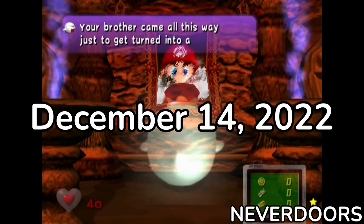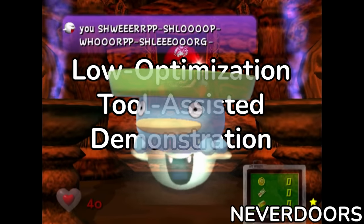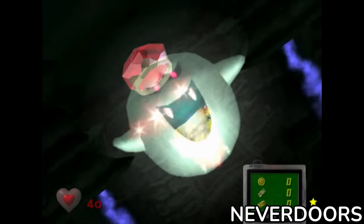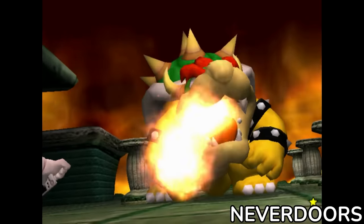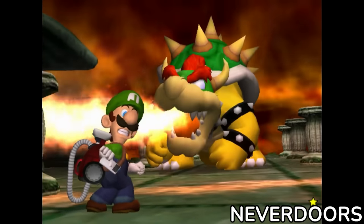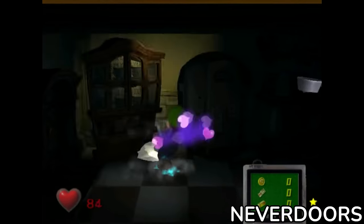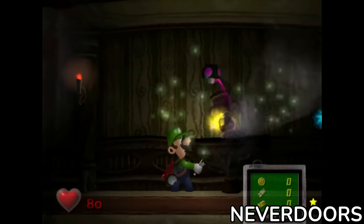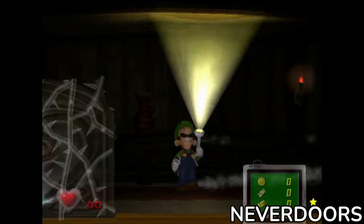On December 14th, Never Doors uploaded a low-optimization tool-assisted demonstration, or LOTAD for short, onto YouTube, which showed that theoretically, the Any% time could fall into the 5-minute range. As exciting as that sounds, the human viability of this route is looking unlikely at the moment. The skew in the kitchen appears to be a PAL-exclusive trick, and mouse skews are incredibly difficult and inconsistent. The fact that there are a few of them is going to deter most runners from switching to this route, so I wouldn't expect anyone to take the plunge anytime soon.